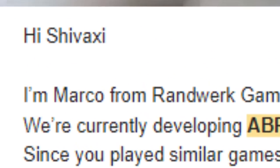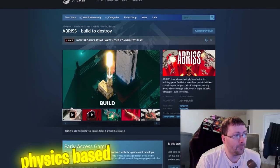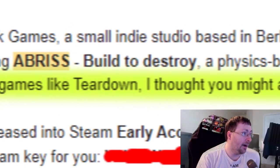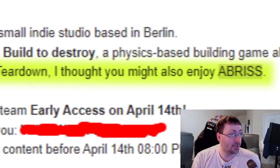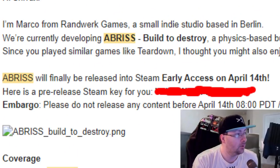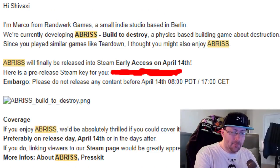I received an email from Marco from Ranwork Games who said they're currently developing a Briss build to destroy — a physics-based building game about destruction. Since I played similar games like Teardown, he thought I might enjoy Briss. Well, I do like explosions and therefore destruction. He gave me a pre-release key; it's going to be released on Early Access April 14th, which should be the day you're seeing this video.